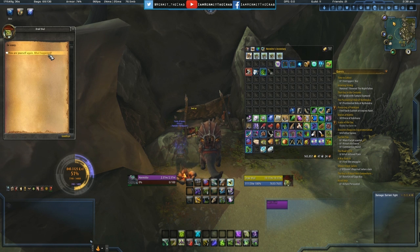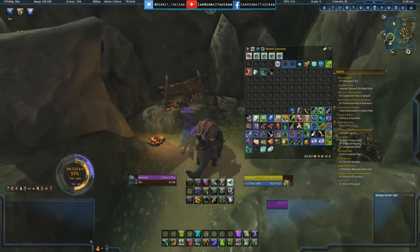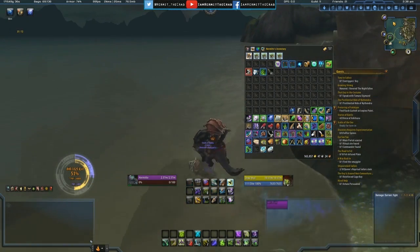This is right outside Dalaran, down by where the Broken Shore event takes place. You can get down there by either falling down to the water — I'm a demon hunter and I had the ability to glide — but what you do is completely up to you.